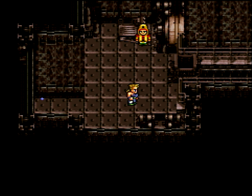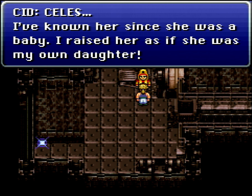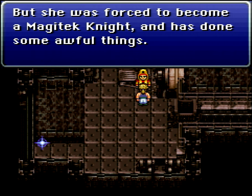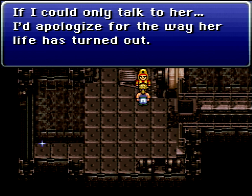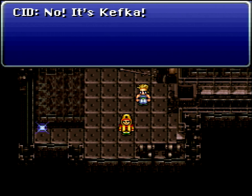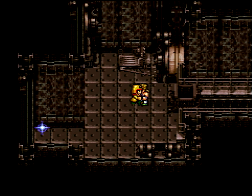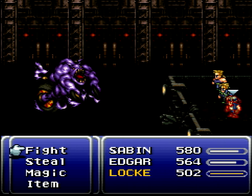Let's go ahead and talk to Cid. He says: 'Celes, I've known her since she was a baby. I've raised her as if she was my own daughter. But she was forced to become a Magitek Knight and has done some awful things. If I could only talk to her, I'd apologize for the way her life has turned out.' Then Kefka appears, Cid pushes us into the minecart — and this scene is a rare instance in this game where I think their ambition got away with them. It doesn't look good.